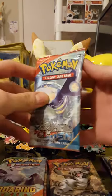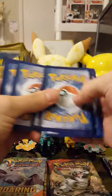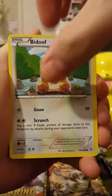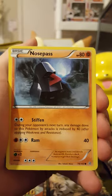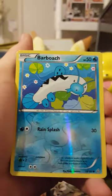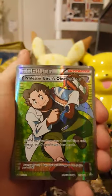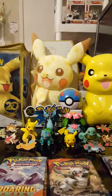Start off with Primal Clash. Got a Lotad, Bidoof, Staryu, Volbeat, Nosepass with some pretty majestic forest art going on in the back. Ancient Trait Electric — gotta love the Ancient Traits. Trainer Teammates, a Lombre, a Reverse Barboach, and a Full Art Professor Birch's Observation Trainer card. Wow, was not expecting this from a blister pack!